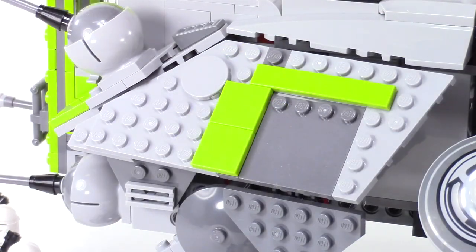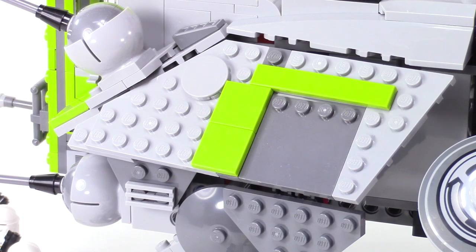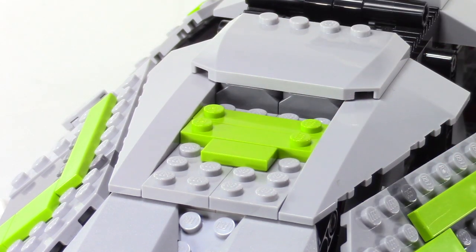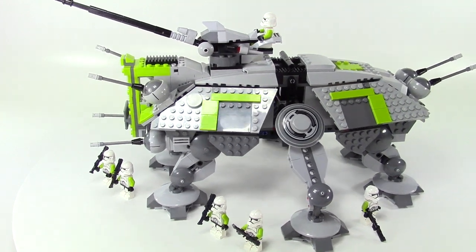Had to make a few piece substitutions — the two by four tiles aren't available in lime, so just two two-by-twos went next to each other. Ended up with some extra pieces and I think they look pretty good there on the back.